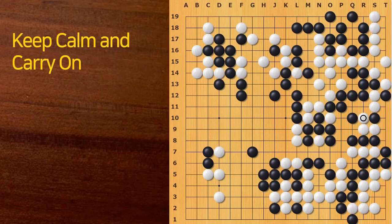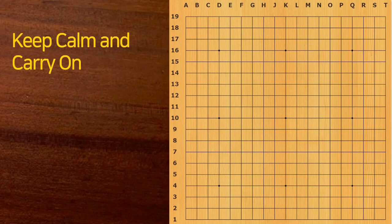My student tried to do something on the right side. It seems like my student got tilted because those stones were captured. But after several sequences, my student got their group captured. The game was not that bad for my student, but somehow they got upset and started rushing. Even at this moment, White could have played here.